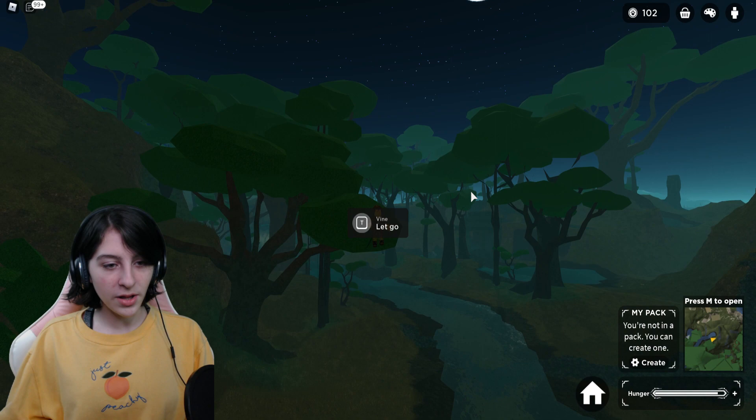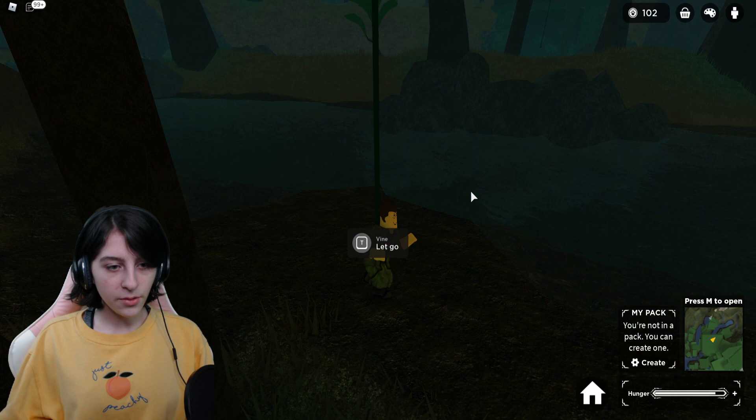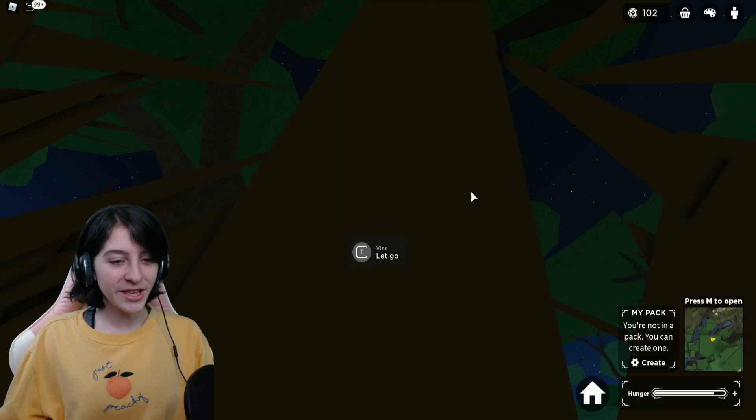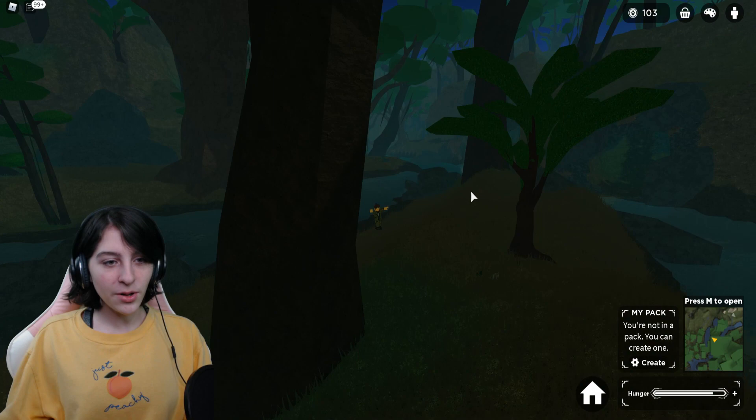I'm going on a vine swing right now — woo! See, it's getting me places. All right, let's get on this one here. I don't know how I'm going to swing without hitting this tree. Let's do this — meow! This is ridiculous but I love this. It's just such a cool idea. And then I crashed in the water, but I was doing good though.